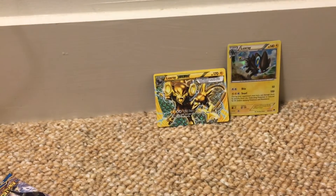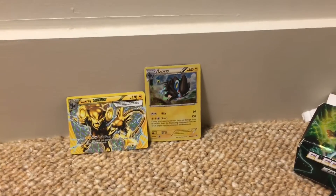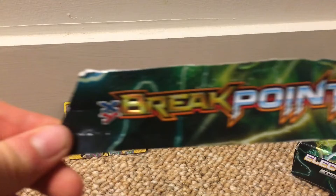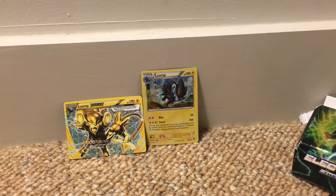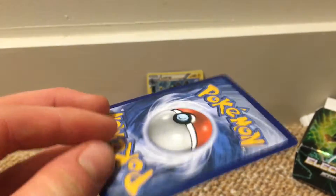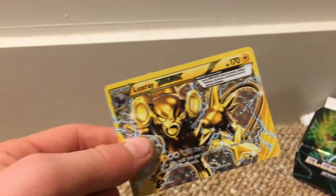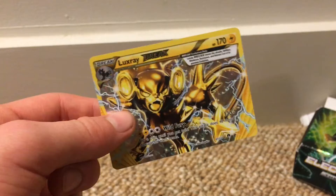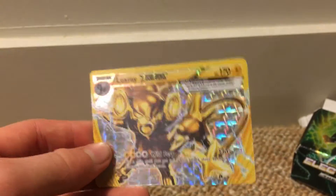I do not have this — Luxray Break! I do have 30-something EXes over here in my stash, but check that out guys, that is awesome. This was Breakpoint — if you'd like to check those out, there's now Sun and Moon stuff out, like tag team, if you'd like to check those out, those are pretty cool too. And here is the Luxray Break — wow, 170 health. That is really cool, shiny — wow, like flex so well.